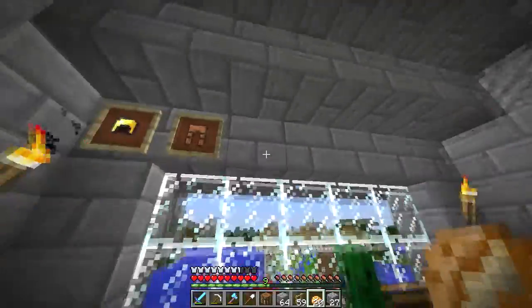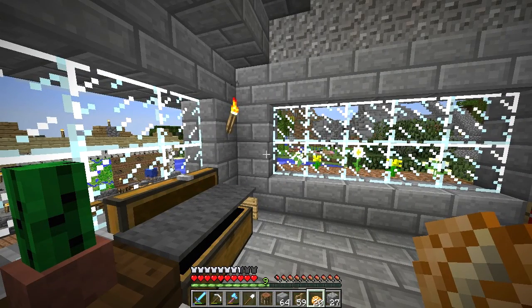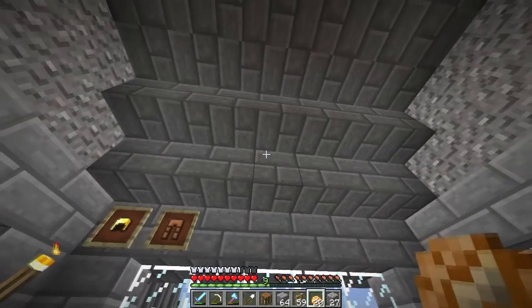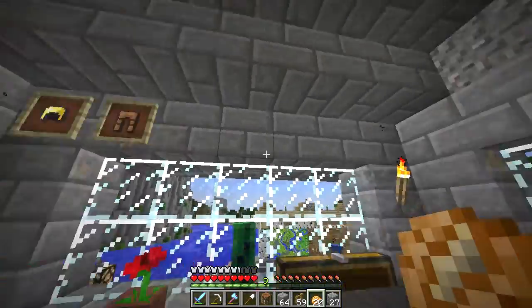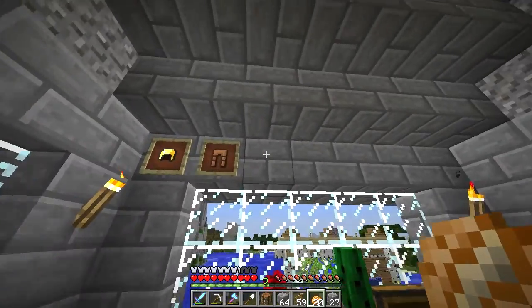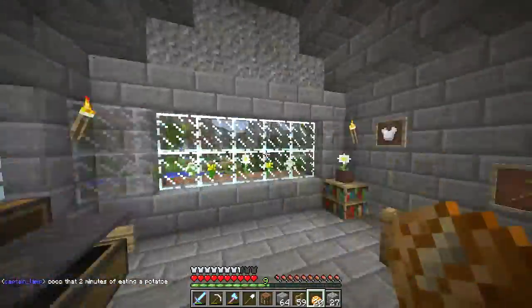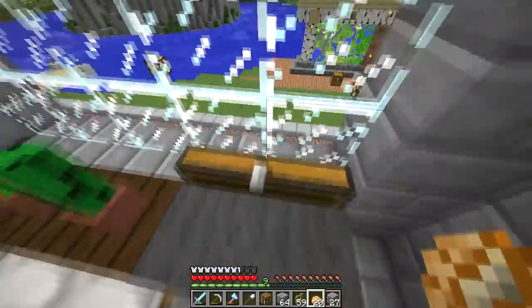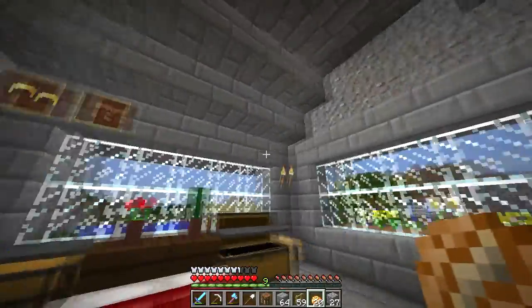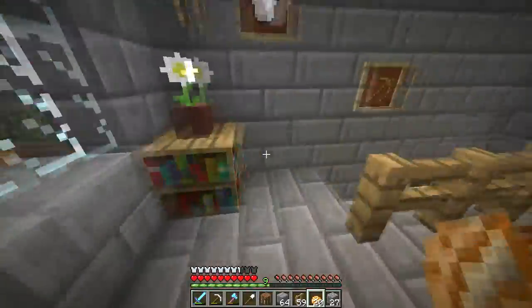I did not notice this before, but it appears that my famous drops are now gone. I had a whole wall here of special, of famous drops, and they're now not appearing. I don't know if they're just gone or what happened there. That's a little bit rough. It would be nice to not have my famous drops go away.